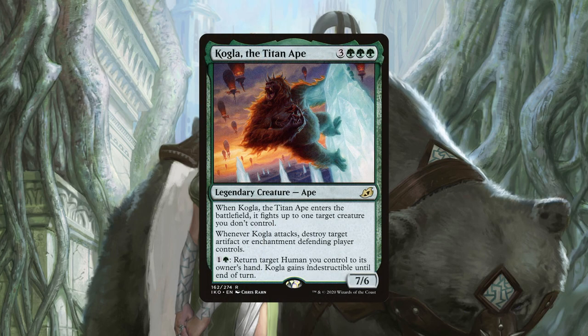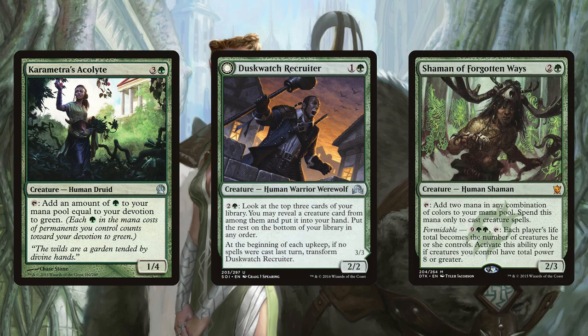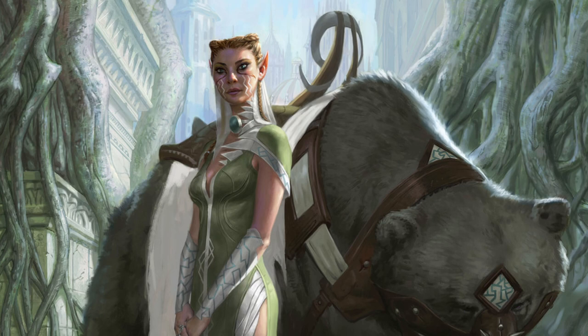Kogla, the Titan Ape, pulls triple duty by acting as creature, artifact, and enchantment removal attached to a powerful body at 7 power and 6 toughness. When it ETBs, it can fight up to one creature we don't control, which should be able to take care of most problematic creatures. But on attack, it can also destroy an artifact or enchantment the defending player controls, making it a repeatable interaction piece. For one generic and a green, it can return a human we control to our hand to give Kogla indestructible until end of turn. Karametra's Acolyte, Duskwatch Recruiter, and Shaman of Forgotten Ways are just some humans integral to our game plan, so make sure to pay attention to your creature types when Kogla is out, as it may just open up some powerful synergies and combos you didn't know you had in the deck.